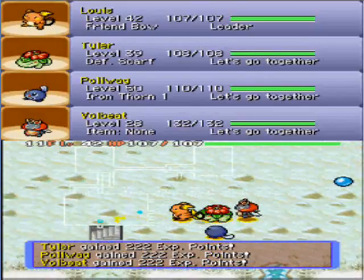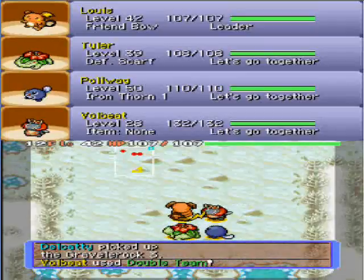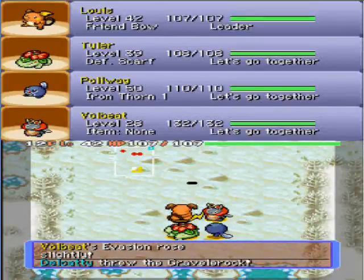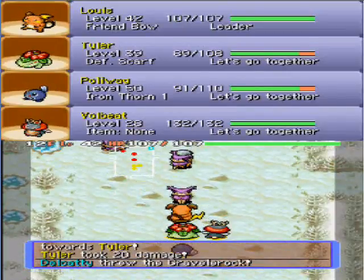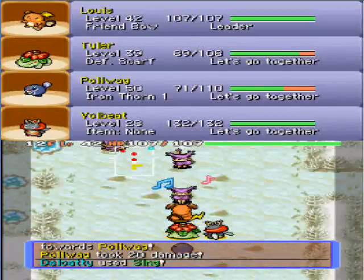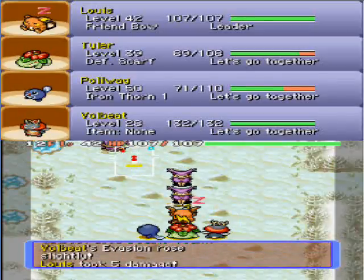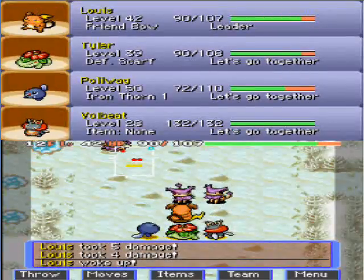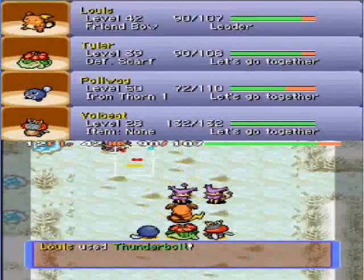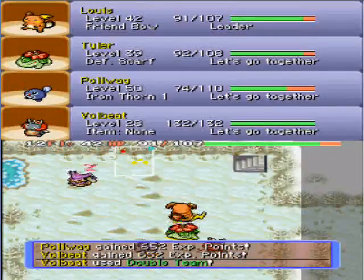We're going to go through with the plan of trying to get through the dungeon as fast as we can. Most of the Pokemon in this dungeon consist of water types and ice types, so Pikachu or Raichu should thrive in this dungeon very easily. Wow, there are a lot of Delcatties in here, and now I've just been put to sleep — that's marvellous. We're just going to use Thunderbolt to get rid of them.